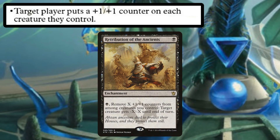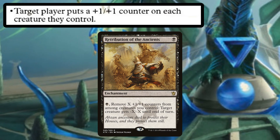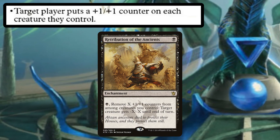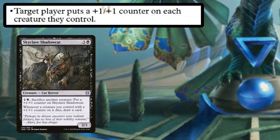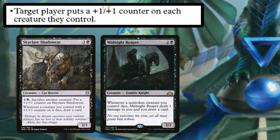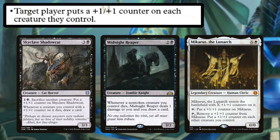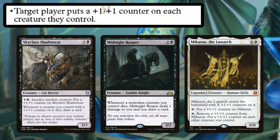You can use Retribution of the Ancients as decent removal if you've got a wide board, since the more creatures you have the more +1/+1 counters you'll get with Shadrix each turn. This enchantment lets you pay a single black mana and remove X +1/+1 counters from among creatures you control to give target creature -X/-X until end of turn. There's Skullclamp for card draw, but honestly something like Midnight Reaper is less exciting but more effective. You can use Mikaeus, the Lunarch to give out even more +1/+1 counters — you can tap Mikaeus and remove a counter from him to put a counter on each other creature you control, so Shadrix fuels Mikaeus indefinitely.